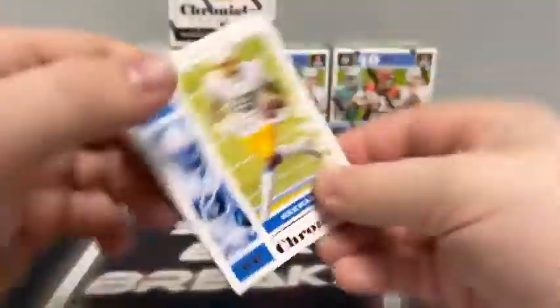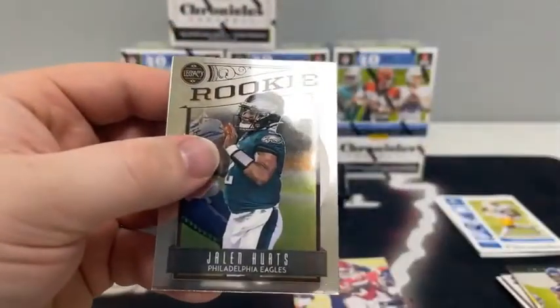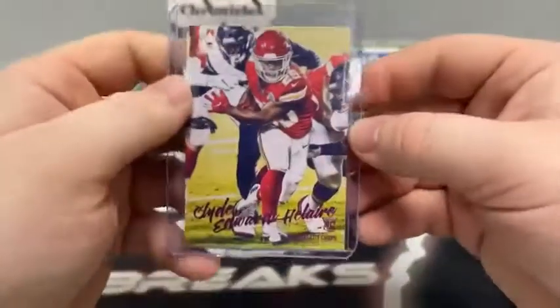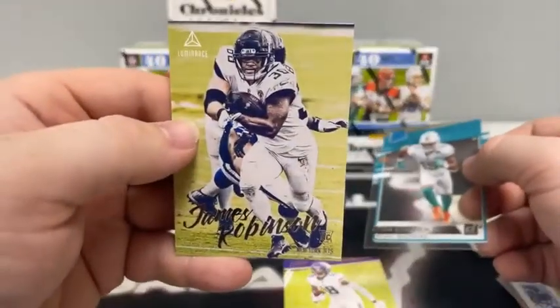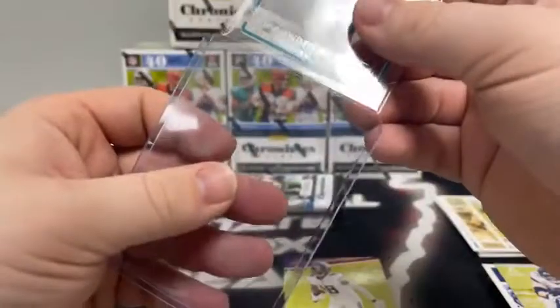Pack number five: we've got a Keenan Allen Chronicles along with Jim Kelly. Here's a pink Luminance — Clyde Edwards-Hilaire. We've got a Legacy — that's a nice one — Jalen Hurts for Philadelphia. And Darnell Mooney on the Panini brand for the Chicago Bears. Jalen comes out big on the Chrome Legacy card for the Eagles. Got a pink Clyde Edwards-Hilaire for the Kansas City Chiefs — that one's at Luminance. Always liked the photos at Luminance. Three packs remaining. We start out with Michael Thomas out of Chronicles, there's a Prestige Justin Jefferson. Got a pink Chronicles of DK Metcalf, there's Lynn Bowden Jr. on the Rated Rookie, Clearly Donruss and a James Robinson Luminance.